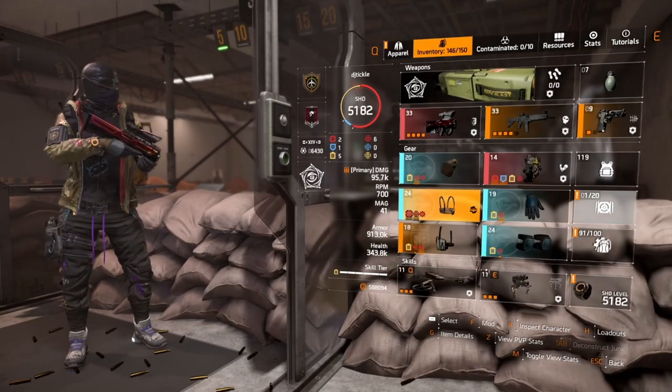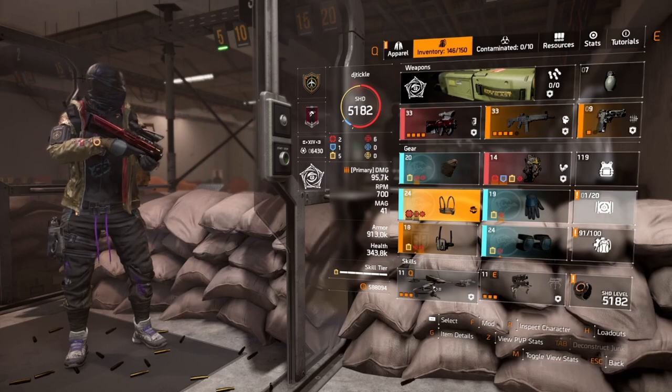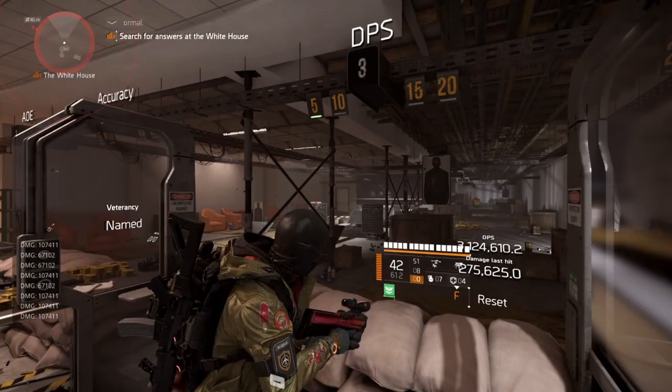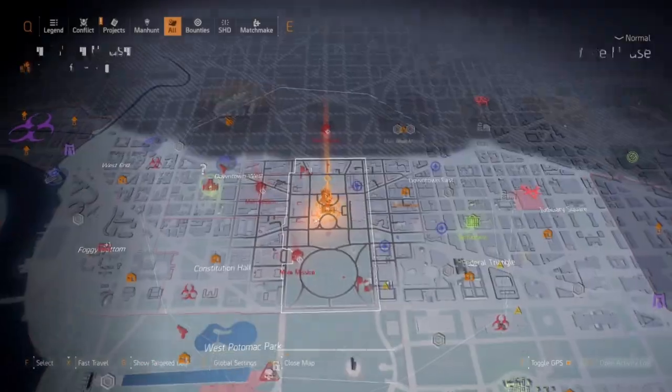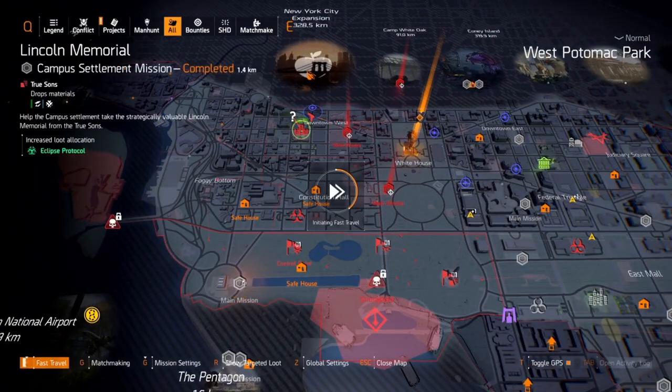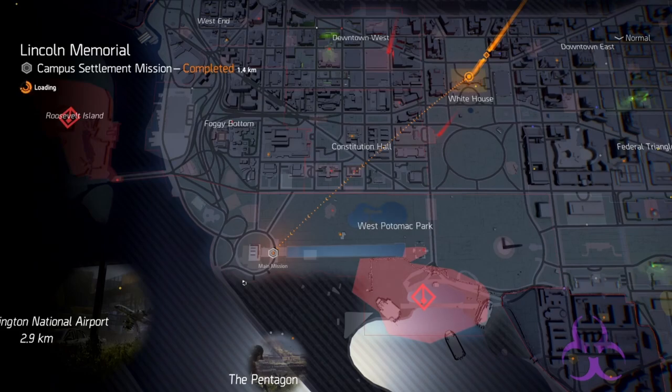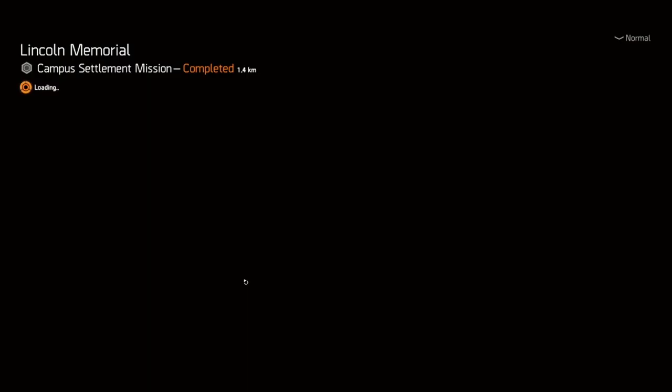I chose the drone because it's just really good at tier six — disrupting, aggroing and doing damage. And I chose the turret because you can pick it up and move it along, and I don't really need any skill haste for that. So let's head over to Lincoln Memorial and show you exactly what this build runs like.